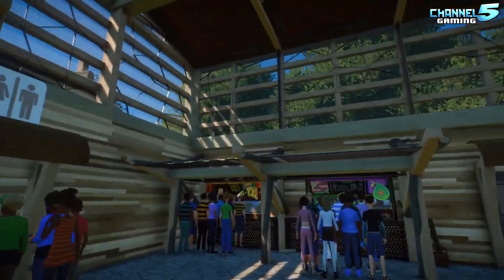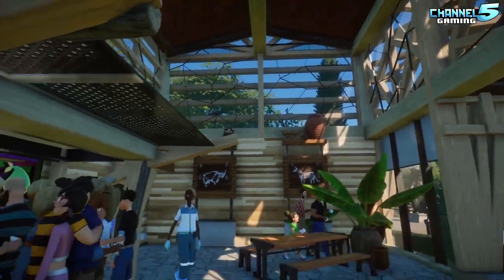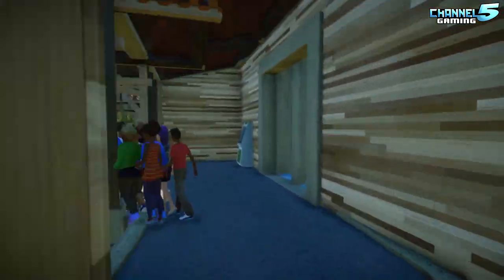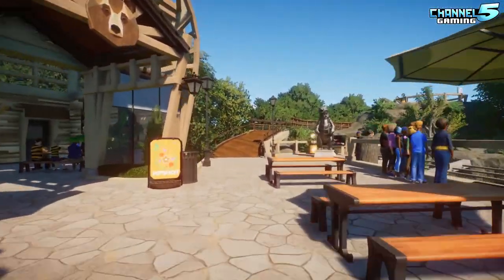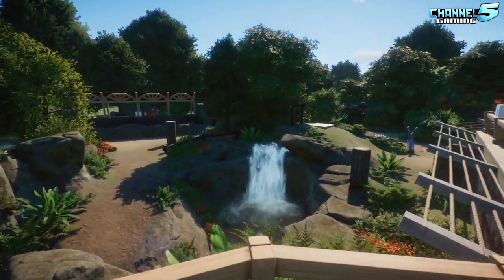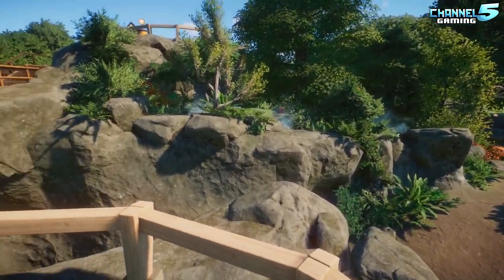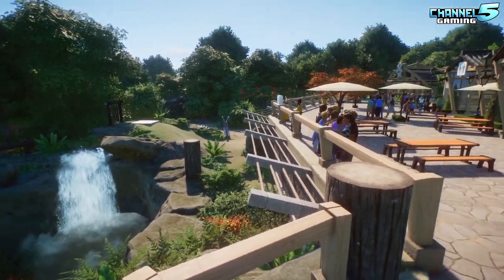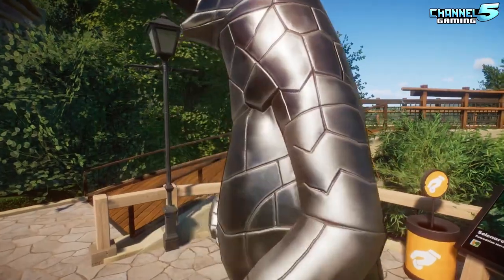Let's go inside here. Very open. Nice decorations. Toilets, ATM. I mean, it's like a small habitat and it's beautiful. This is exactly what we wanted from the contest — something that you would see adapted into a real zoo. Yeah, it feels like we're in a zoo right now.